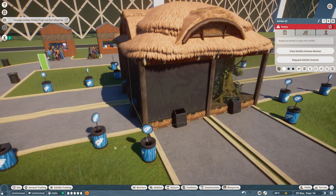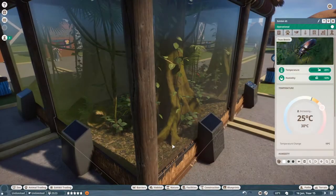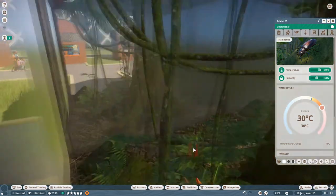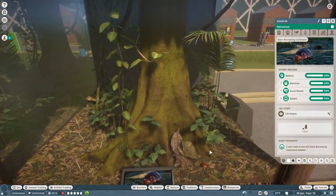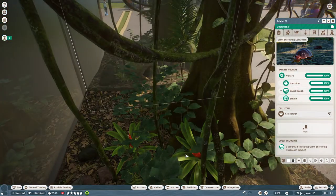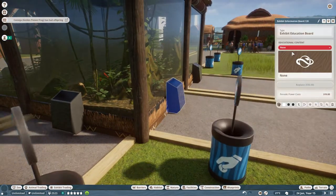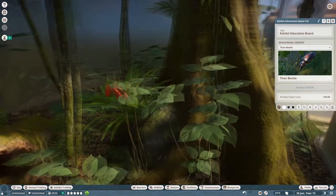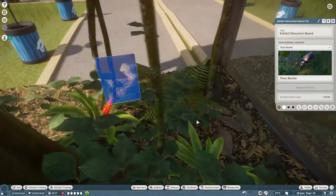The next animal we are going to put in an exhibit: the titan beetle. They should be in there ready to go. We've got their temperature and humidity set. We've got the burrowing cockroach right there, and we should have titan beetles up in this exhibit ready to go. Let's make sure that our educational purposes are set to the titan beetle. With them being black in color, they may be hard to see.